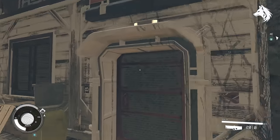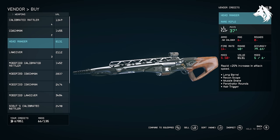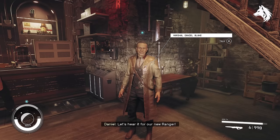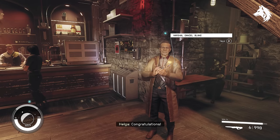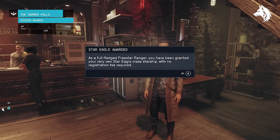Headhunter: purchase the Headhunter Rifle from Laredo Firearms in Aquila City. Justifier: you get this from being a full-fledged member of the Freestar Rangers, so you have to complete the entire questline. The final mission is called Hammer Falls and you will get the Justifier weapon as a reward.